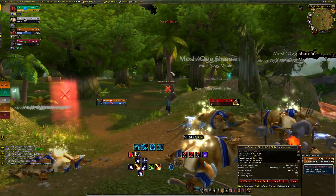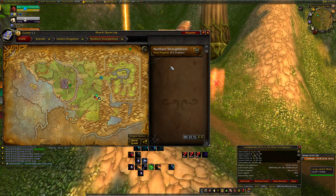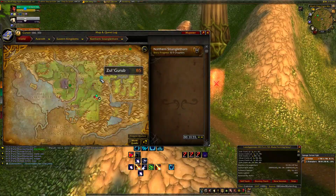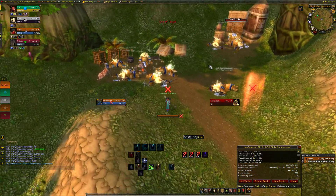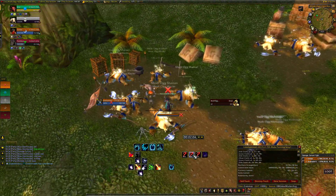I'll show you the spots when the loot phase starts. The farm location is Eastern Kingdoms, Stranglethorn Vale, Mosher Group Campground. You can use Druids, Rogues, or anything else to farm this, but I think Druids are the best.